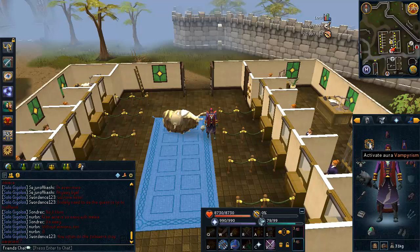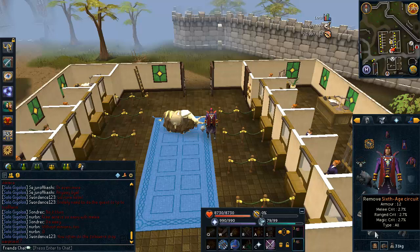The Scrimshaw of Vampirism has the same effect as the Vampirism aura and you can buy as many as you want, so you don't have to worry about recharging. For my ring I have a Six Stage Circuit. If you don't have one, I'd recommend a Seer's ring, or you can wear a Ring of Wealth to slightly increase your chance of drops.